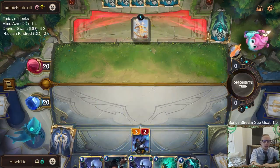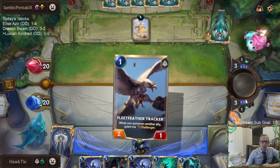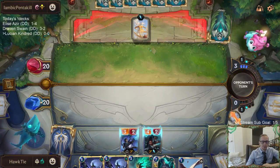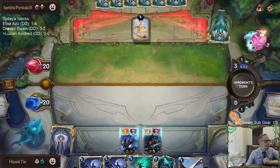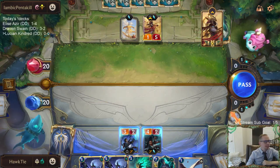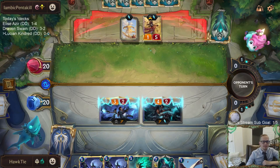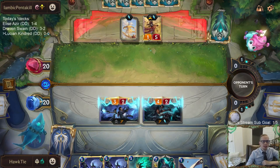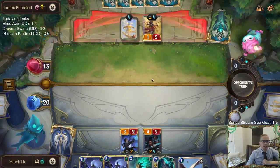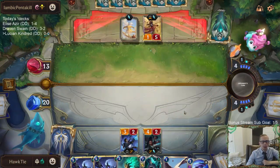We open with Lucian. There's a chill in the air — I wish we had Curse Keeper to go along with Blighted Caretaker. Vengeance is a little expensive right now. We attack with Lucian first so that if they block and kill Lucian, Senna can punish them — she becomes a 5/5 with double attack, 5 power.